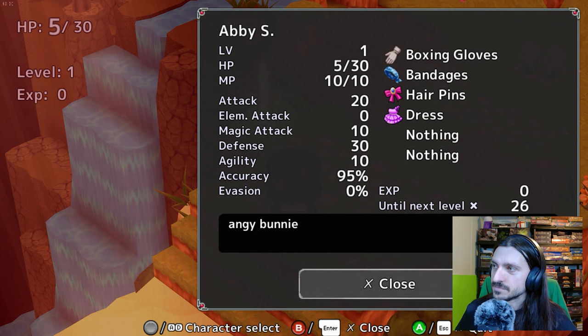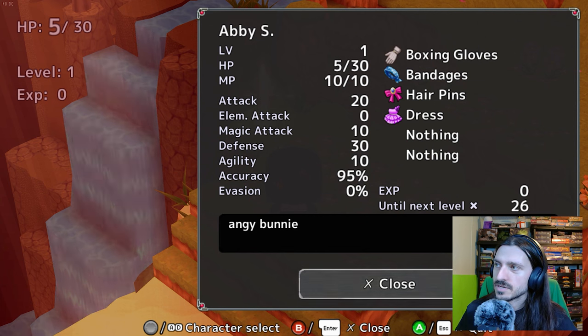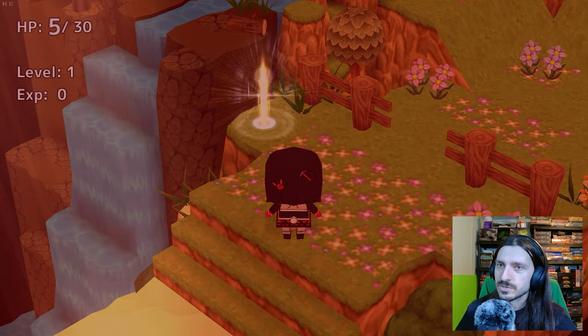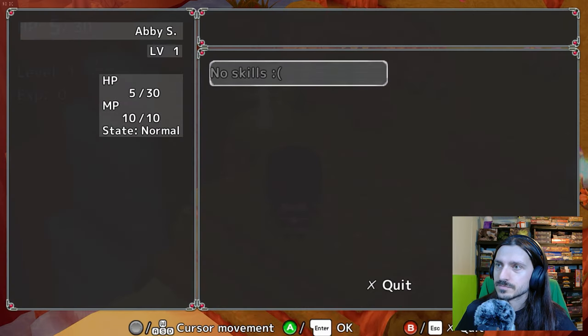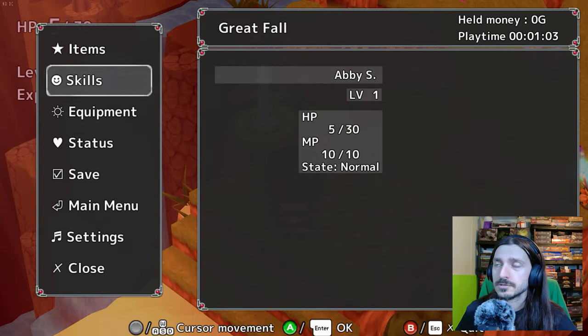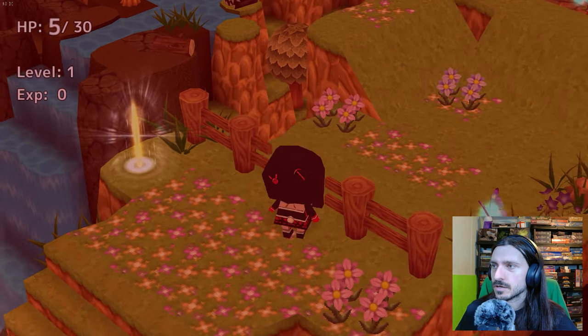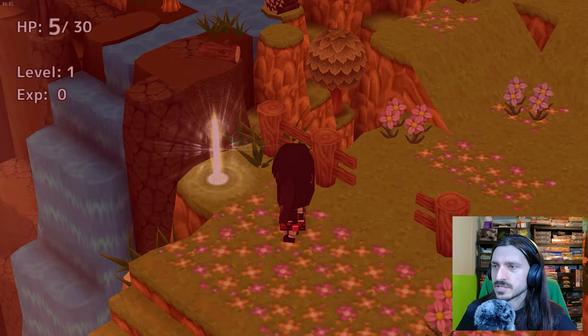We'll go look at our status. Our name is Abby — Abby S, Angie Bunny. She's got boxing gloves. What's our equipment? I'm worried about that. What's our skills? No skills. What's our items? No items. I love this already — I love this camera angle.